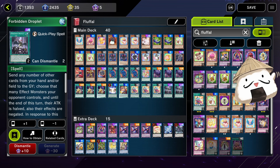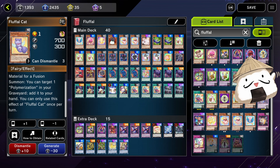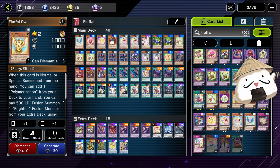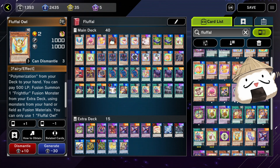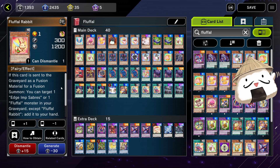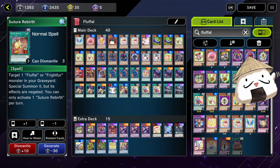There are other Fluffle cards you might want to consider. Cat is very good — if used as Fusion Material, you can target one Poly Regreaver and add it to your hand, so it's a kind of extender. Owl is really good because you can get a Polly from your deck, or pay 500 life points and use this card as a Polly substitute — it's actually just Polly. Rabbit is sometimes used — if Fusion Summoned as a material, you can target one Edge Imp Sabers or Fluffle Monster in your graveyard and add it to your hand. You can read them yourself and decide if you want to add any of those tech choices.